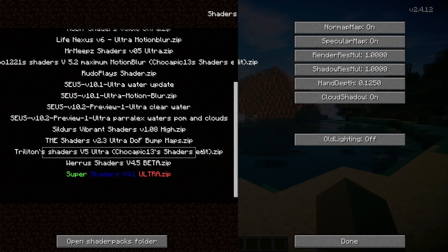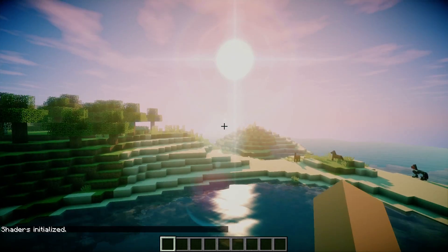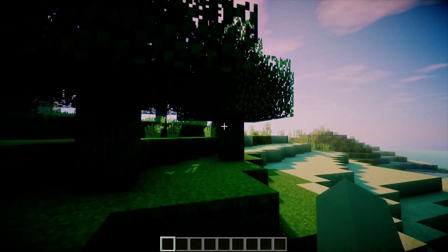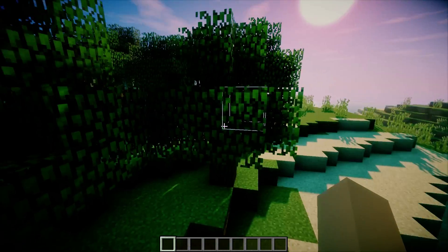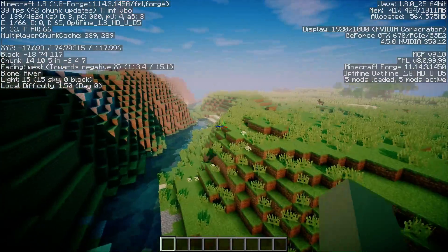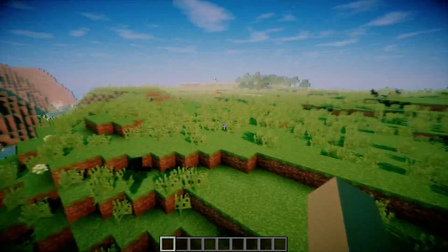Number one is Triton Shaders version 5, a Chocapic edit. This looks really cool — it has really blue water, an awesome sun with a cool flare, and god rays coming through the trees. Although it doesn't perform that well for me because it's a really high-end pack, and I'm getting pretty bad lag with it.